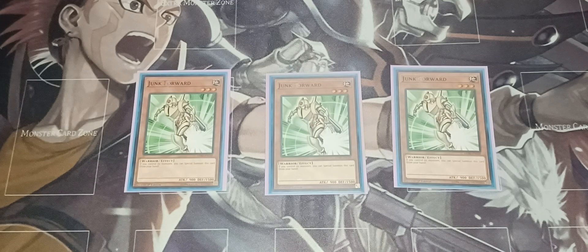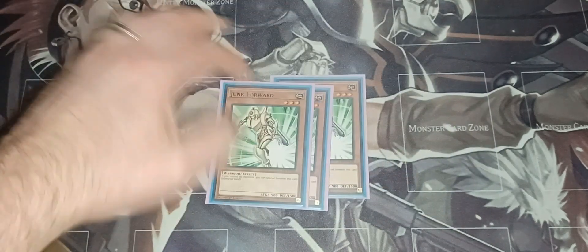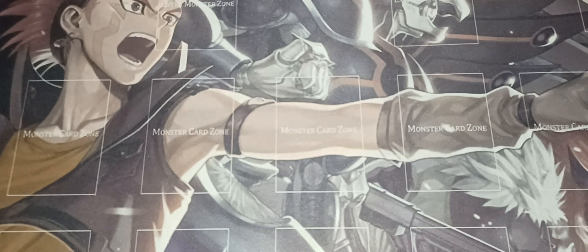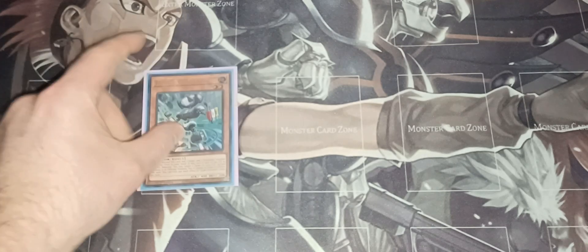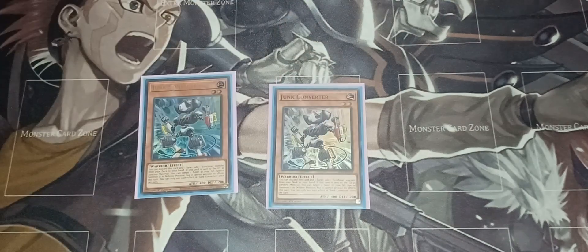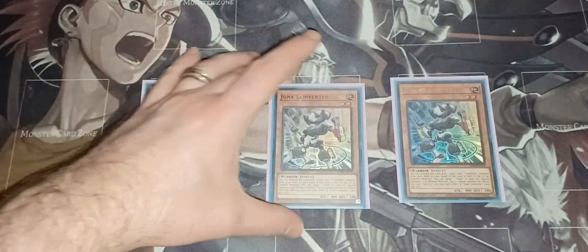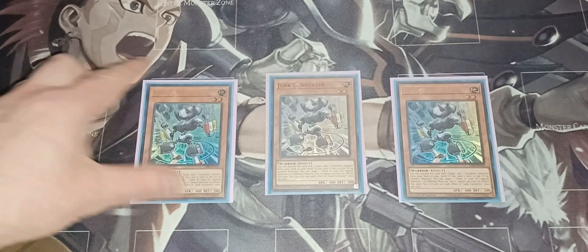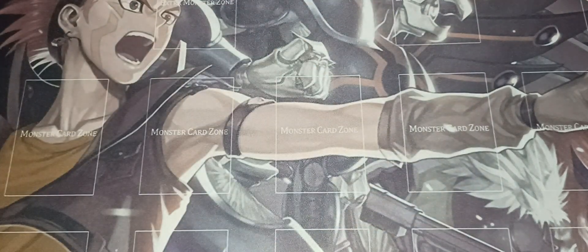Triple Junk Warrior as a budget option — if you control no monsters you can special summon it from your hand. It's a level three Junk card. Triple Junk Converter is also a great tech card: discard this card and one tuner to add a Synchron monster from your deck to your hand. If it's in the graveyard as Synchro material, you can target a tuner in your graveyard and special summon it in defense position, though it cannot activate its effects. It's a great way to recycle tuners.